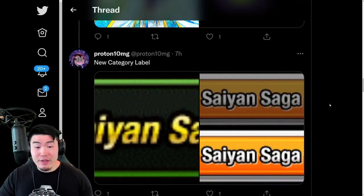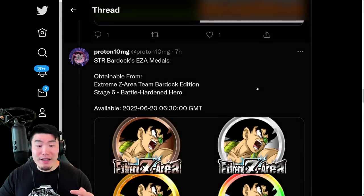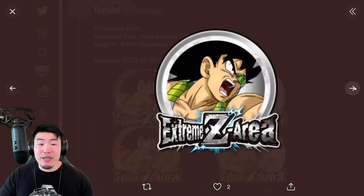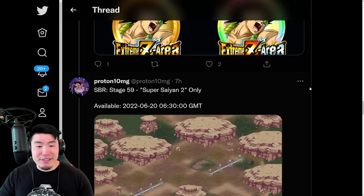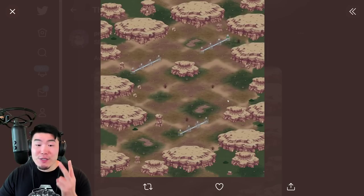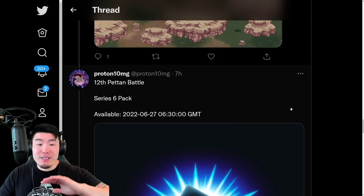From there we have a new category, which is Saiyan Saga, led by the LR Goku and Piccolo. We also have the Extreme Z Awakening medals for the SDR Bardock, which are dropping on June 20th. There's also going to be a new Super Battle Road stage for Super Saiyan 2 only, and a new Patron Battle Pack — the 12th Patron Battle dropping at the same time as all this other stuff.